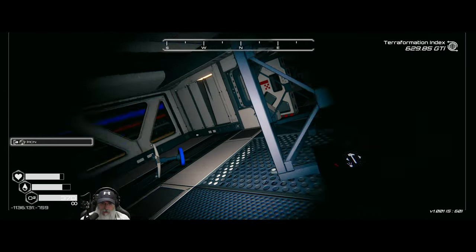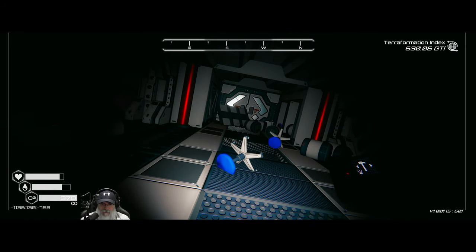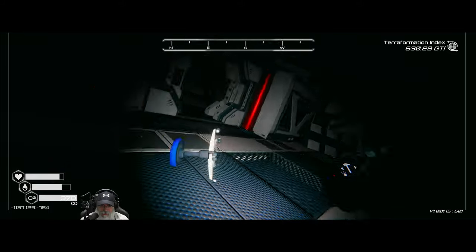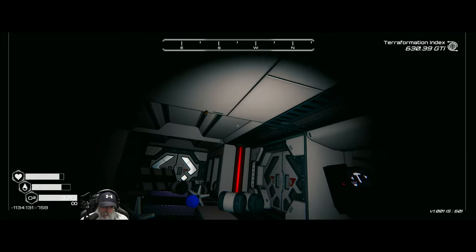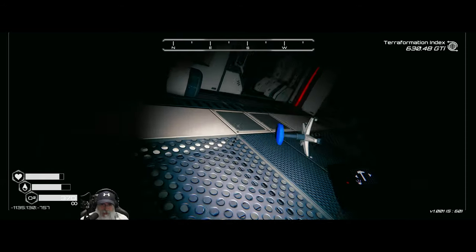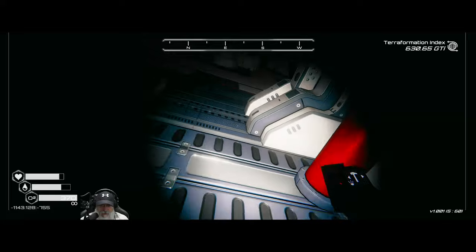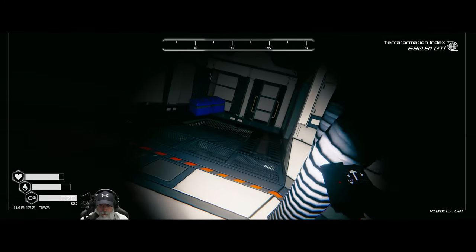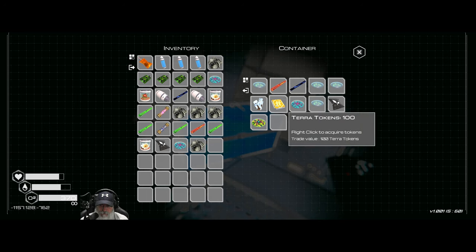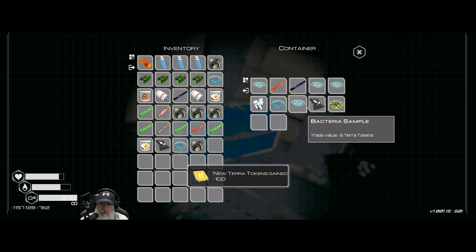I didn't put on the fertilizer production fuse because we already have too much of it — we're already overproducing. We'll wait for things we actually want to produce as much of as possible. Let's check this chest — some terra tokens, a tier 4 mutagen. Take all that, break it down. That goes upstairs — we'll do upstairs later.